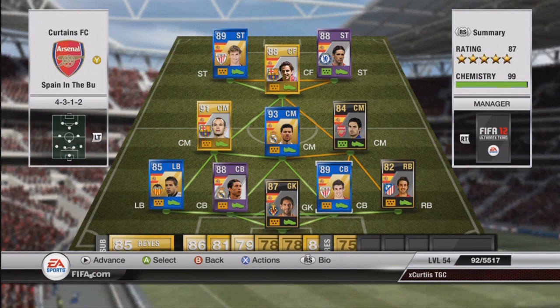In goal we have the inform Diego Lopez. He's an absolute tank - possibly the best Spanish keeper. I prefer him to Casillas, Valdes, and Reina. Absolutely brilliant, really nice in-form. It would have been great if he had a Team of the Year card because wow, he would have been good.